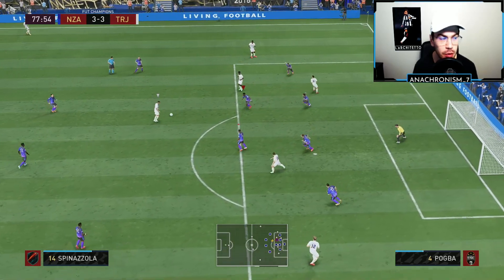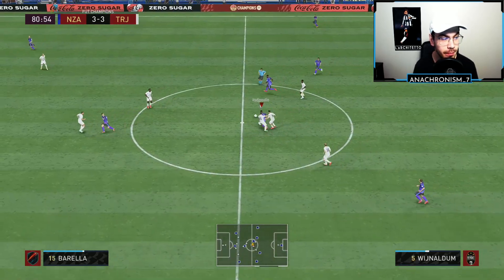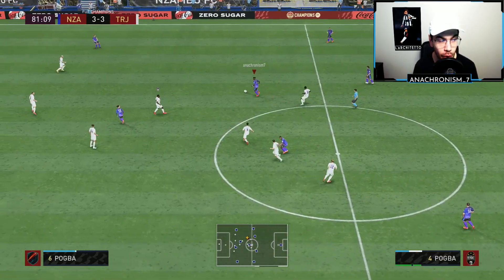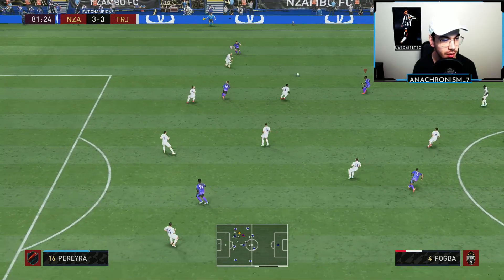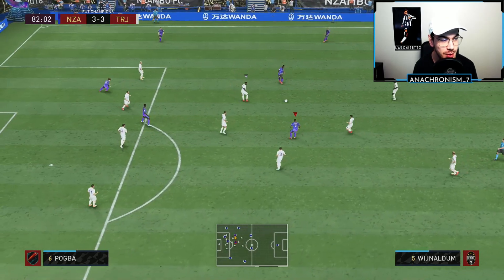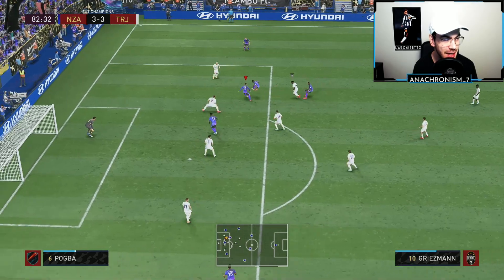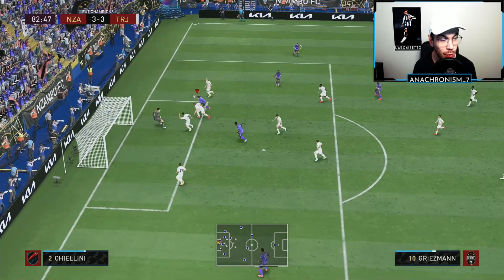Manual defending with Pogba, cutting those passing lanes, and we do end up getting the interception with him. Pogba going forward into Wijnaldum, back to Pogba — some one-two passing with our two center mids. Wijnaldum to Pogba, another pass forward, get the roulette, and we do score that.